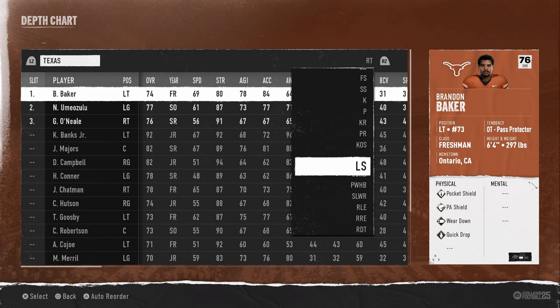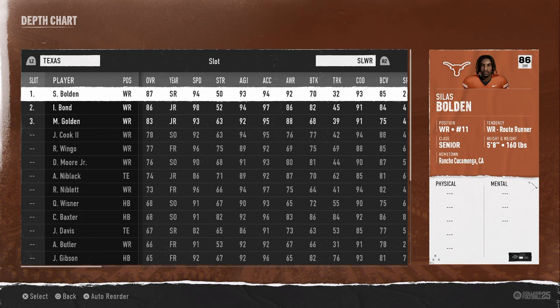Our slot receiver in this offense is going to be Silas Bolden, because he's the best all-around receiver who gets open on cuts. That's exactly what you need for this offense.